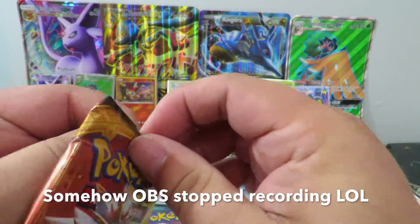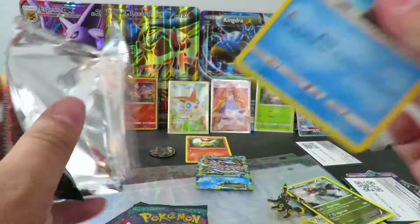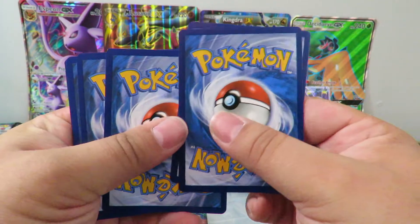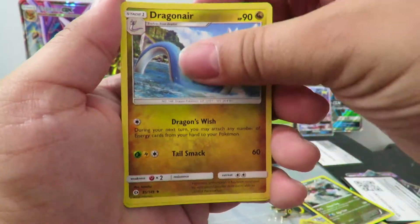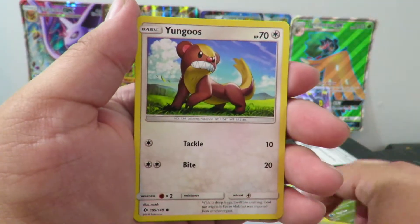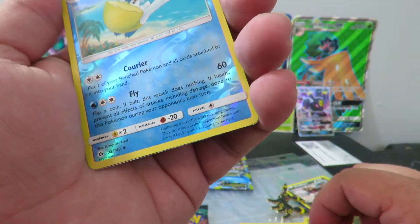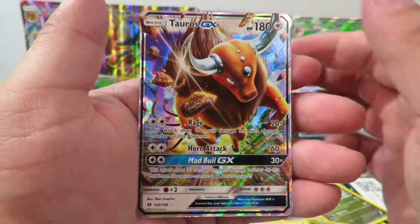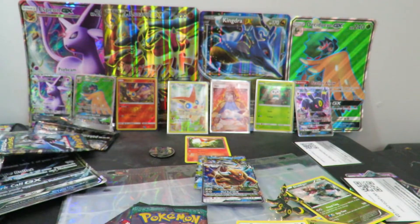I hope the audio quality on this thing is all right. Okay, so we got ourselves — let's see — I don't know what kind of code we got. Starting off with a Darkness Energy, Dragonair, Golbat, Pokemon Catcher, Wingull, Surskit, Yungoos, Litten, Fomantis, Palossand. Oh, there is something shiny under there — there is something shiny! And our rare is a Tauros GX. Nice — I don't think I have this one, so that is definitely going into my collection.